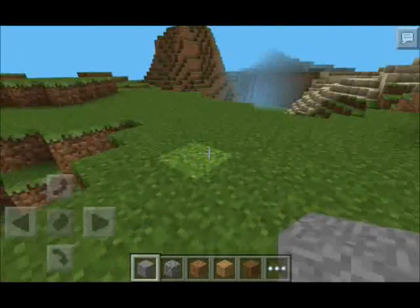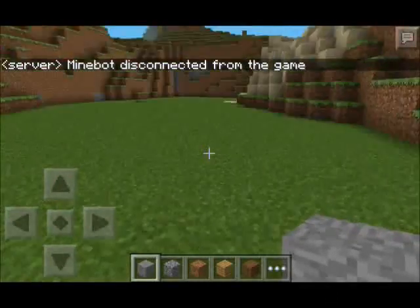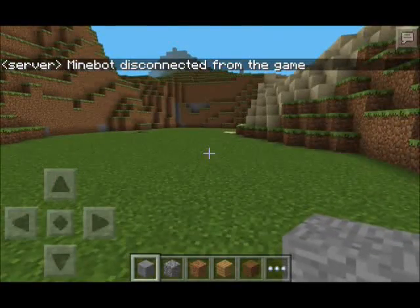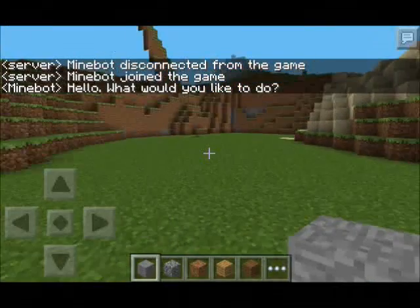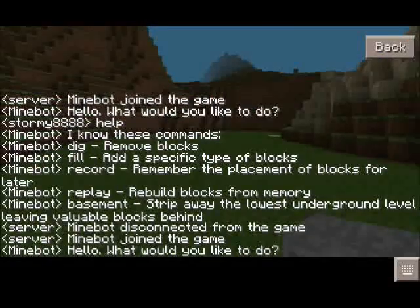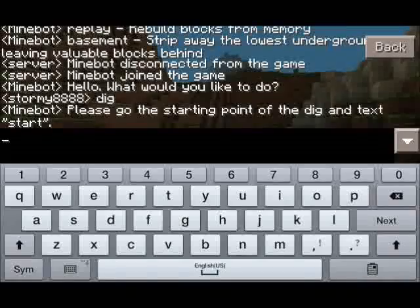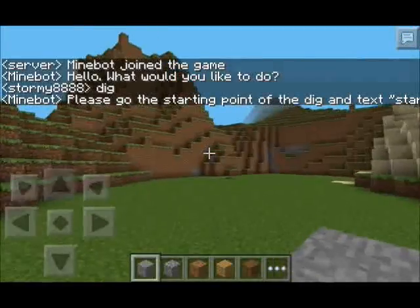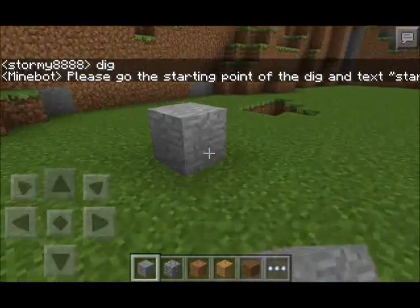The first command is dig. Here's a nice clear area to do it. Minebot disconnected — this happens a lot. All you have to do is open the app and go back into Minecraft and he'll be back. So all we have to do now is type 'dig'.